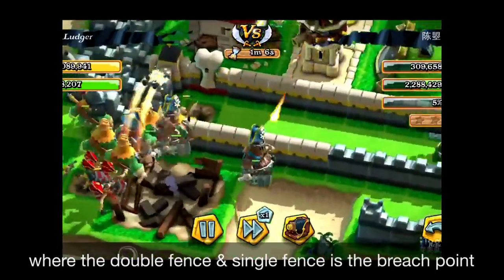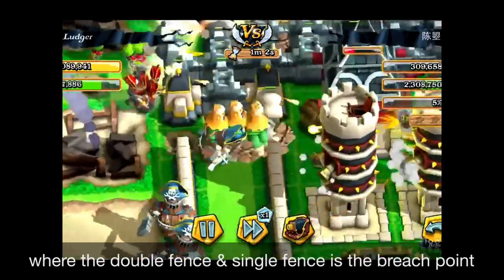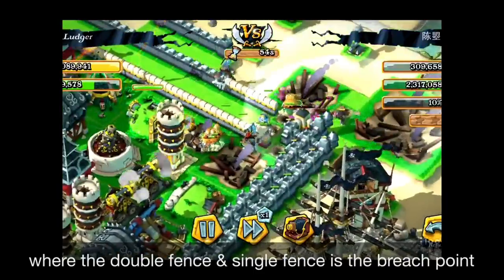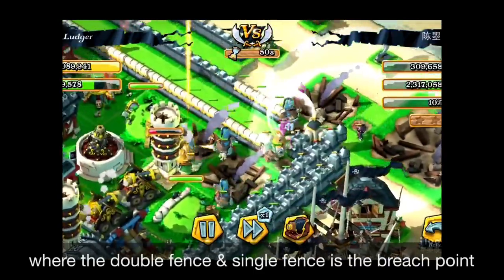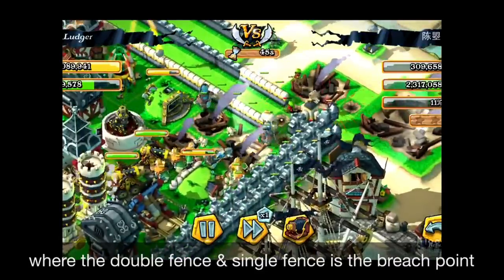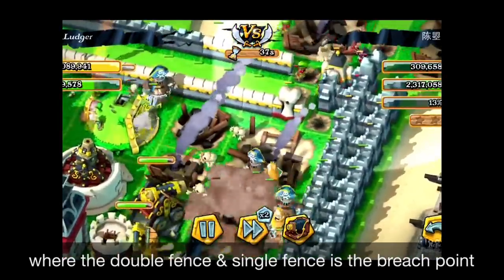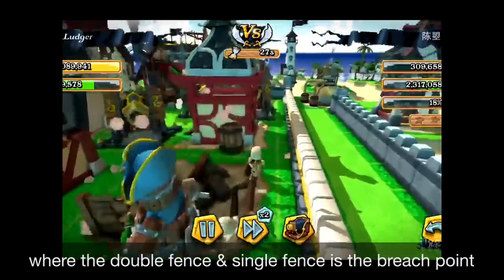Let's see another attack. You can see they're breaking the walls right where the two walls meet — the double fence and the single fence. That's the breach point. Try to fortify that part. If you can understand the AI, you can fortify that part. And when they enter that site, they're going to be dead. This is about understanding the game logic — try to understand it and it will be much better for defending.